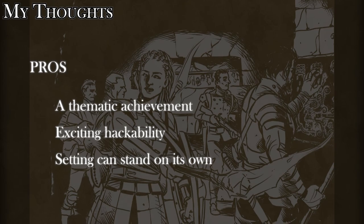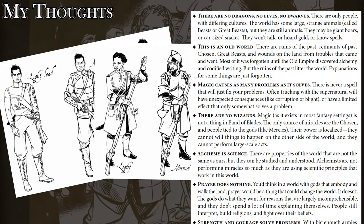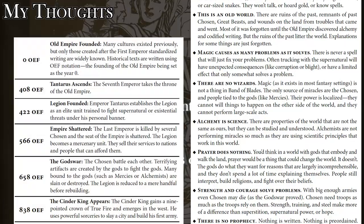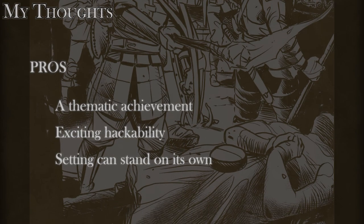Setting is good enough on its own: I found that the heritages and the world as described was thorough enough that it could be used in other games. I personally loved the humano-centric tilt of the world and the low fantasy trappings of dangerous alchemy and volatile divinity with the Chosen. The potential for spin-off stories in this world are endless.